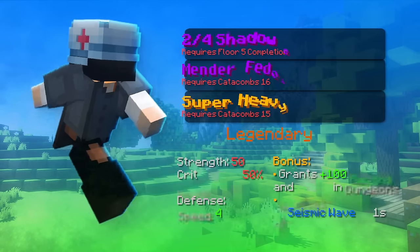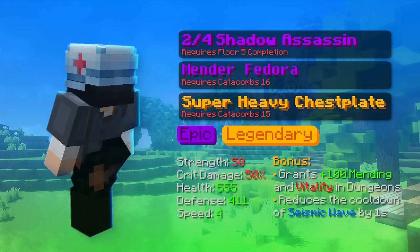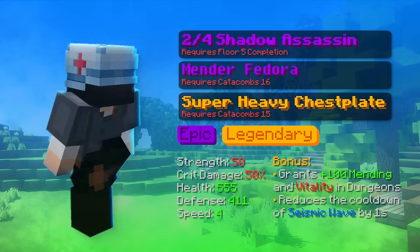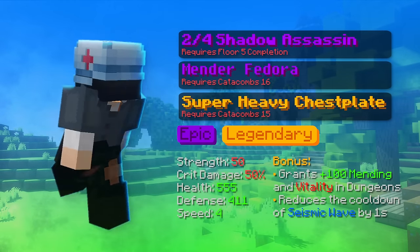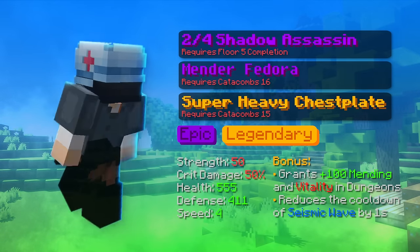Moving on, the next armor is 2-force shadow assassin armor with mender fedora and super heavy chestplate. The shadow assassin armor has a floor 5 completion requirement and just gives you better effective HP and a lot of strength and defense, so it's helpful for both tanking and doing damage.